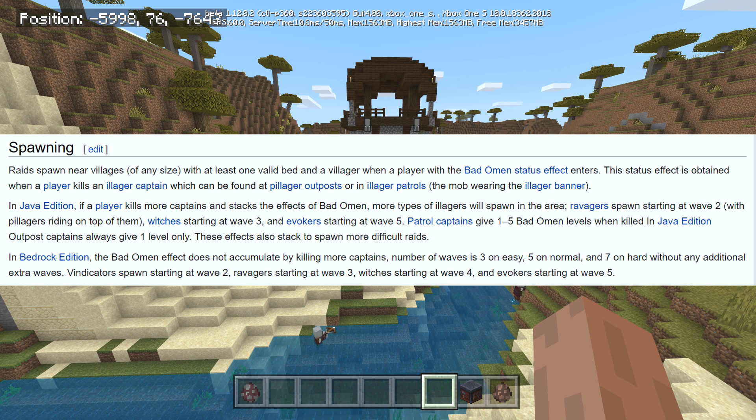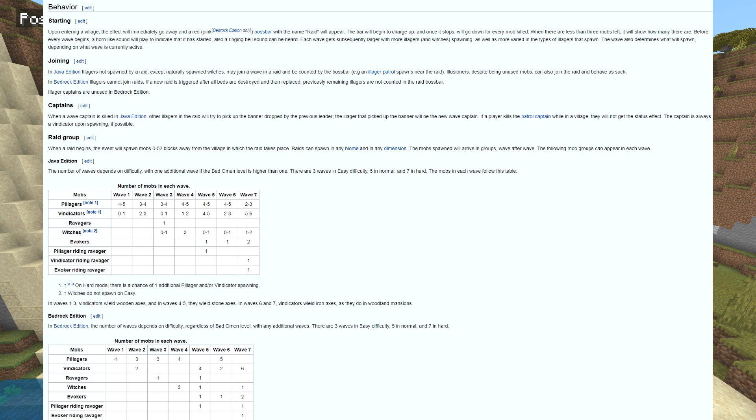Patrol captains give 1 to 5 Bad Omen levels when killed in Java Edition; outpost captains always give one level only. These effects stack to spawn more difficult raids. In Bedrock Edition, Bad Omen does not accumulate by killing more captains. The number of waves is 3 on easy, 5 on normal, and 7 on hard. Vindicators start spawning at wave 2, ravagers at wave 3, and witches at wave 4. Upon entering a village, a red/pink boss bar named 'Raid' will appear — similar to the wither bar — along with a horn sound and a ringing bell, telling villagers to run inside.